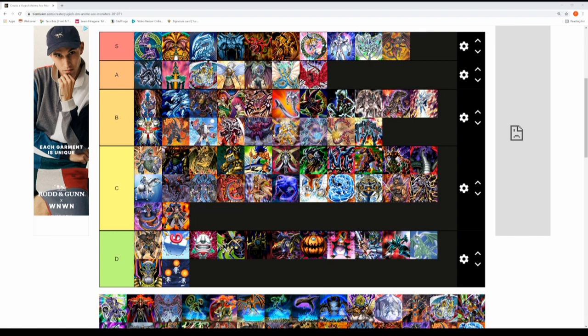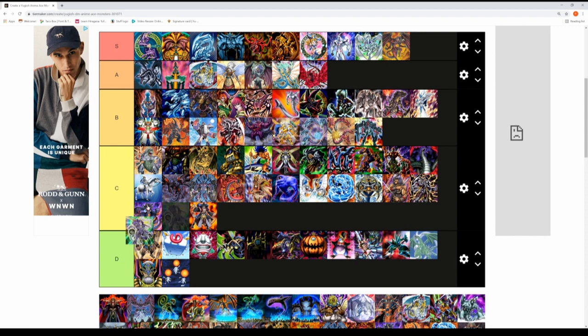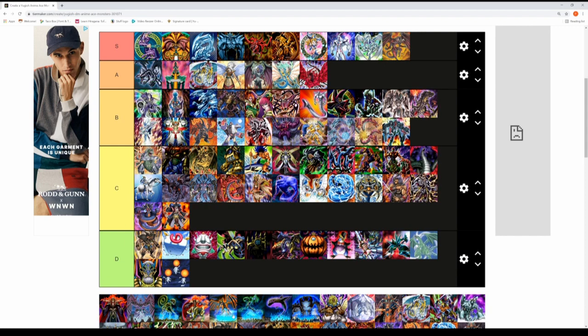Another Yusei Fudo ace monster — Junk Warrior. It's used quite a bit in the early parts of the series and is very easy to summon — you just need a Junk Synchron and a two-star monster. Not as iconic or memorable as Stardust Dragon, it misses the S tier and probably the A tier too, but it's definitely a B tier monster in terms of an ace for Yusei.